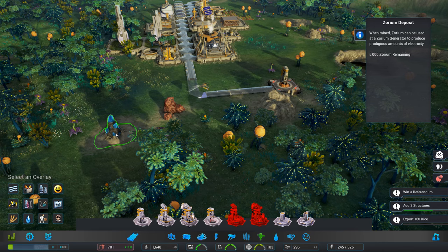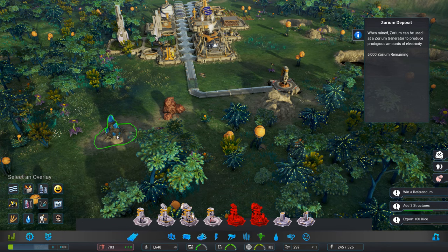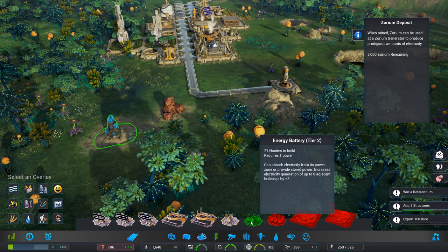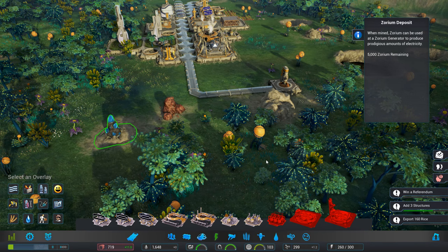What have we got here? Iron, zorium. When you mine zorium, can you use a zorium generator to produce prodigious amounts of electricity? We saw that — there was a zorium generator here. We haven't got to that yet. But we've got one structure — there we go, we've got potash.